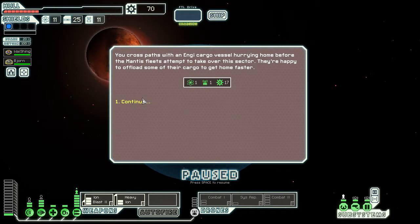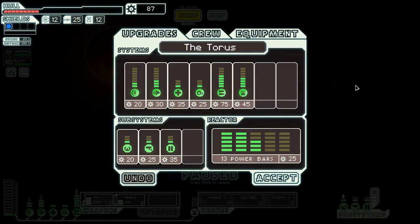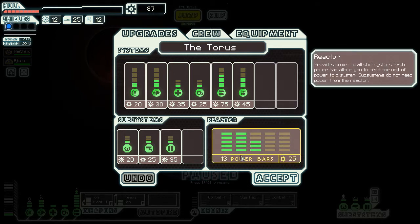We cross paths with an NG cargo vessel hurrying home before the Mantis fleet attempts to take over this sector. They're happy to offload some of their cargo to get home faster. We have 87 scrap now, which means we might be able to get a little bit more power and be in a better position to fend off any enemies we come across, possibly getting three drones out at once.